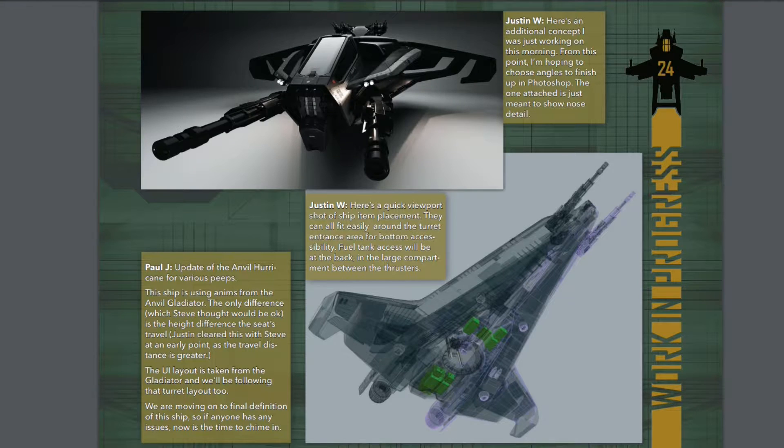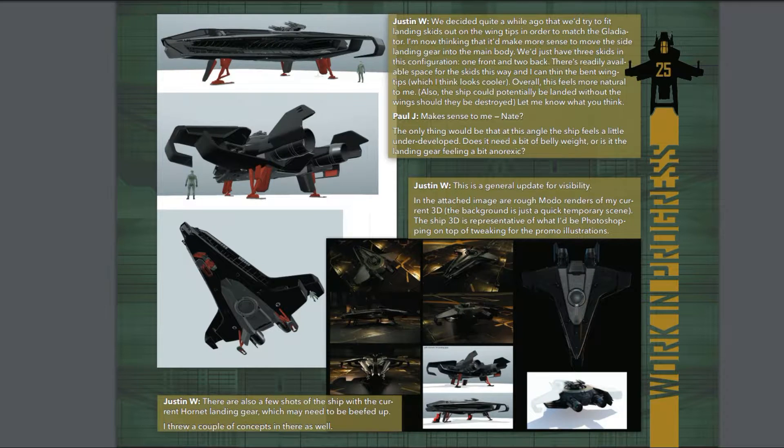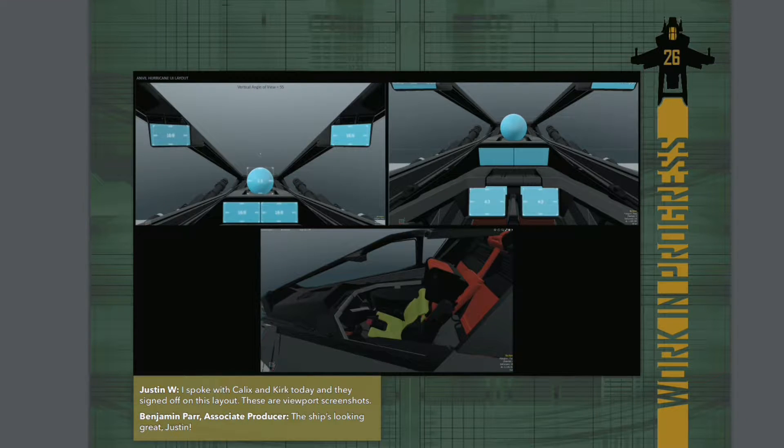They showed off the modules for the fuel tanks and where everything's going to be sitting, as well as an epic front view and how you get in underneath the ship. They also showed what the cockpit will look like from the inside — very standard Anvil sort of design.